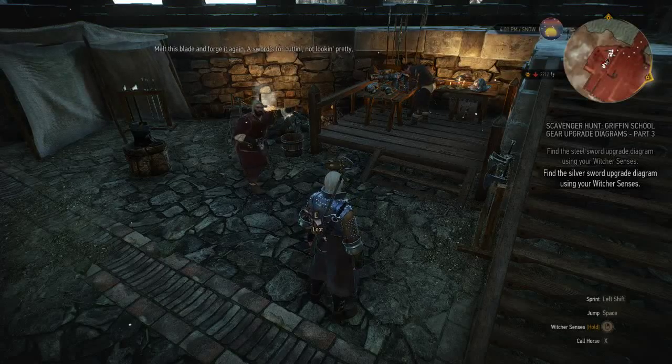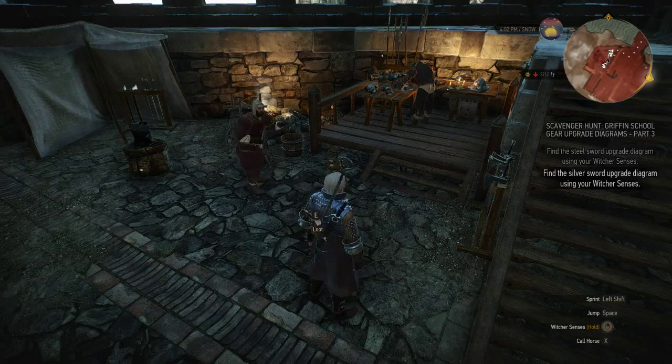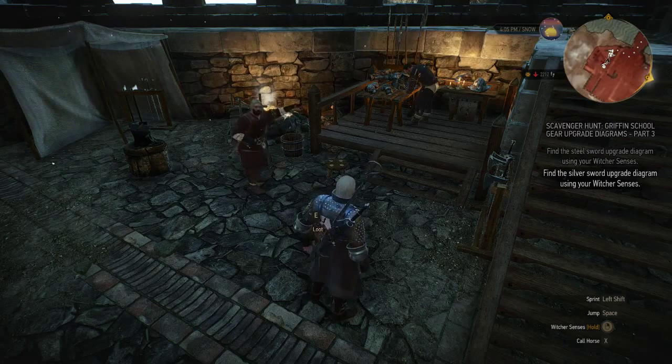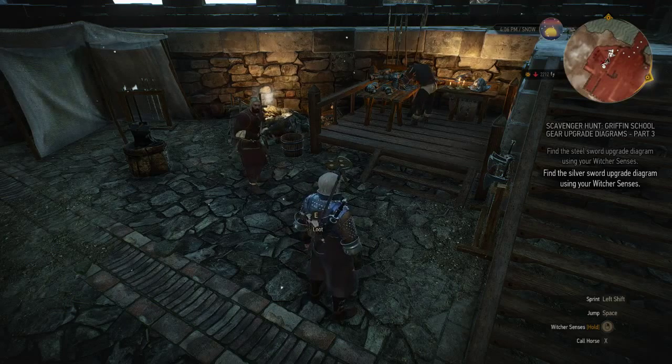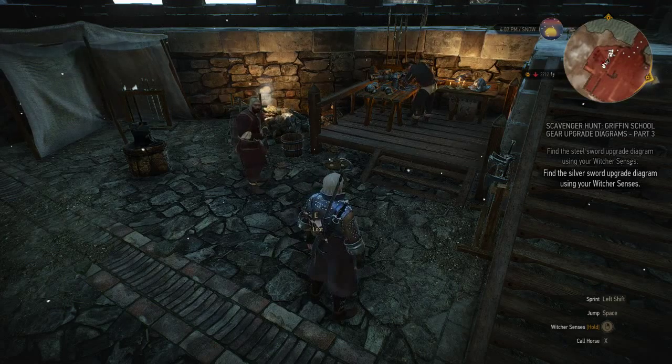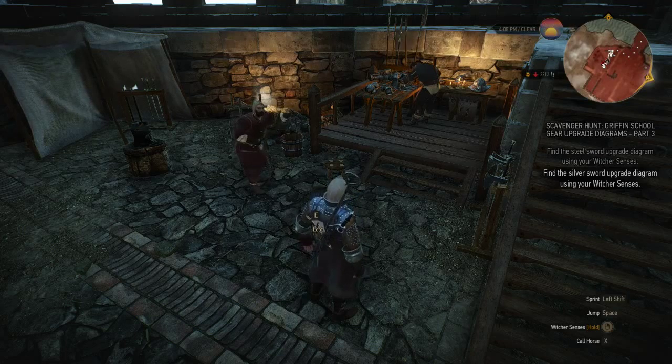Hello guys, KPishamino here with another guide on a set in the Witcher 3. This time I'm a little bit excited because it's the new Wolf School set. What I'm going to do is first show you guys where you can find the maps — in total there are six maps — then show you the locations, and then show you how the gear looks.